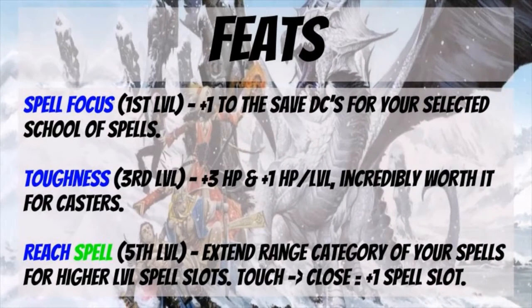Now we come to Feats, and starting off brings us to the second mistake: I mislabeled Spell Focus from Bloodline Feats as just kind of okay. It's actually really, really good. It adds plus one to the save DCs for your selected school of spells. If you're going to be a gnome, going with illusions will probably work out well since gnomes have bonuses to illusion magic already, amplifying it further. Then at third level, pick up Toughness — essential for a caster. You get plus three to hit points total and plus one hit point per level.